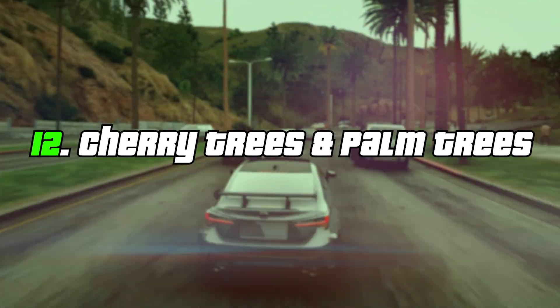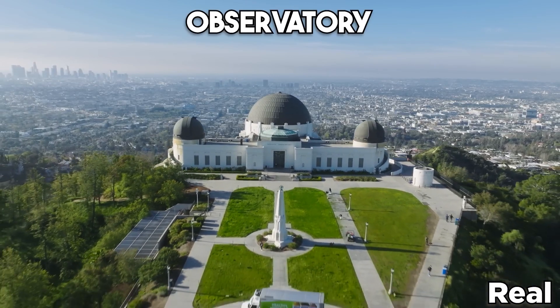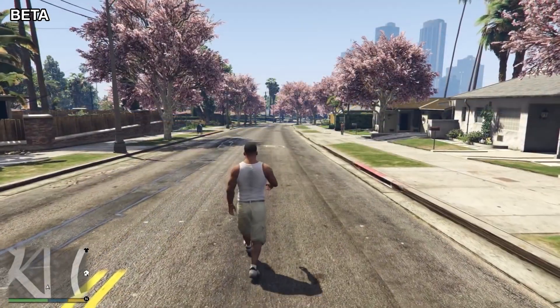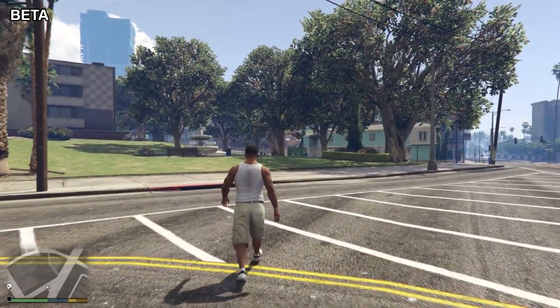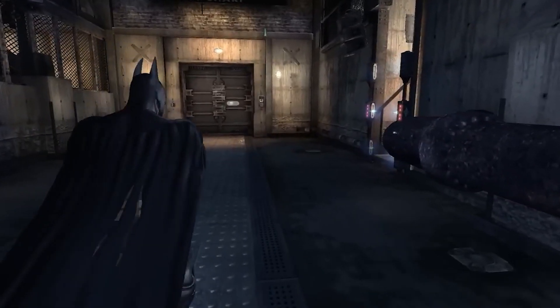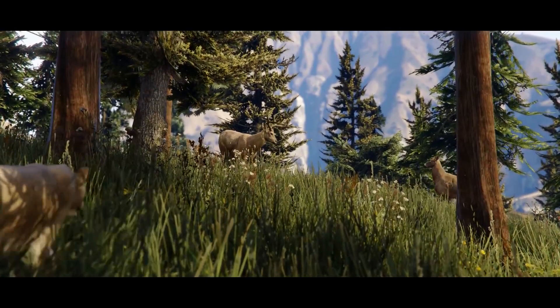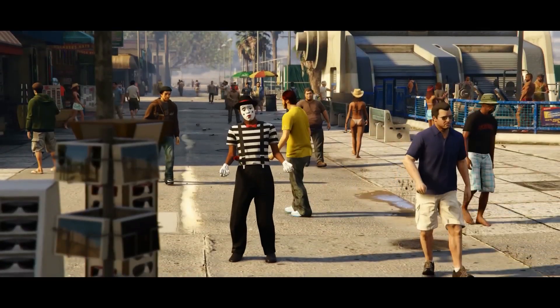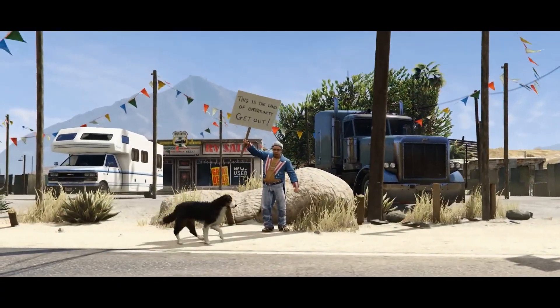Cherry Trees and Palm Trees. Since Los Santos is based on Los Angeles, Rockstar designed the game to look like California. Early looks at the game revealed that Rockstar originally planned to include a lot more vegetation — more trees and bushes would've made the game look more visually pleasing, but this many trees likely would've slowed the game down more than Rockstar wanted. They did later add more vegetation, as well as more pedestrians and dogs, to the PC version and new consoles — PlayStation 4 and Xbox One at that time.